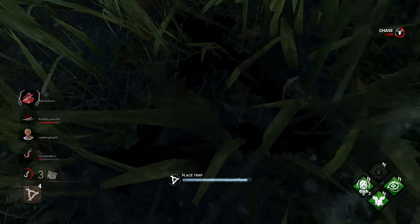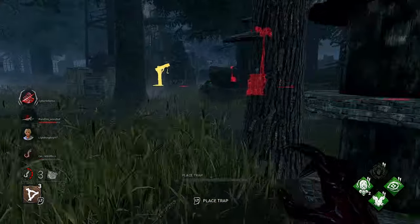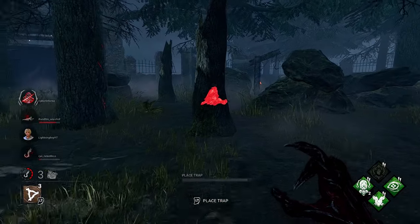I rarely ever break pallets as Hag. If they drop a pallet, I just place a trap where that pallet is, and if they vault I'll smack them. Unless it's a god pallet, I really just leave it alone. They're healing here.